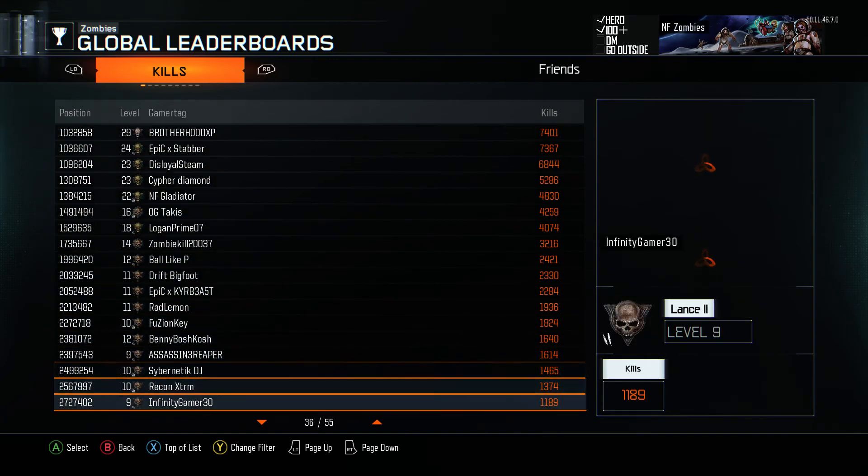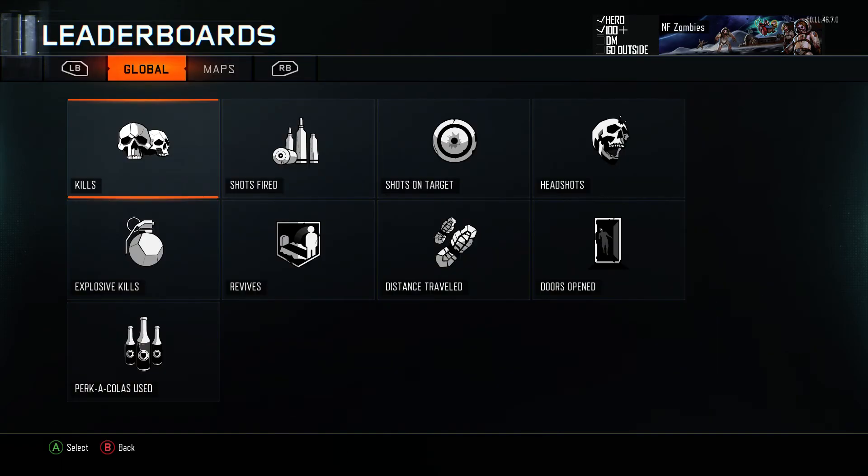Green eyes — what does that possibly mean? I don't even know what prestige icon that is. Maybe you get it at level 1000. Anyway, thank you guys for watching the video, shout out to NF, Bigfoot, Drift Bigfoot — and I'll see you guys next time.